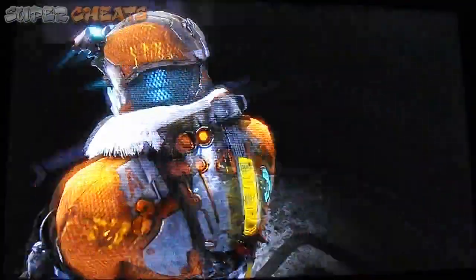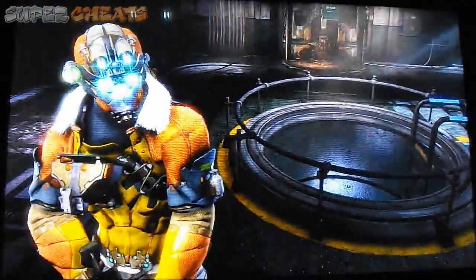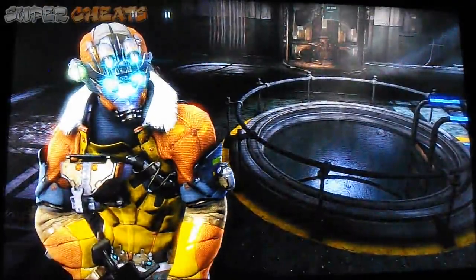It's got a nice green scope there as well. That is the Archaeologist suit — Code Break 1337, supercheats.com, suits Dead Space 3.